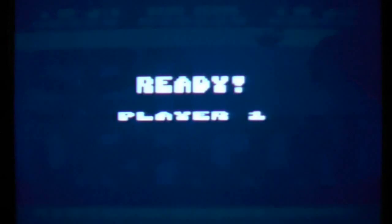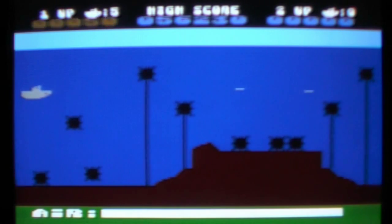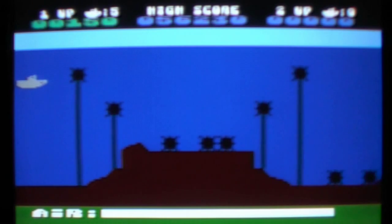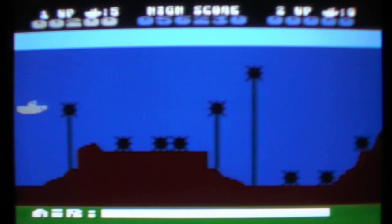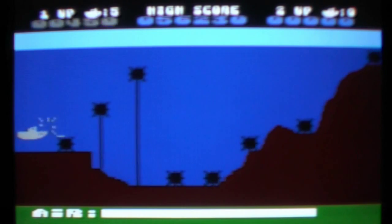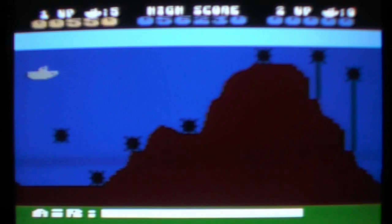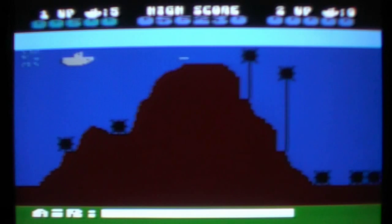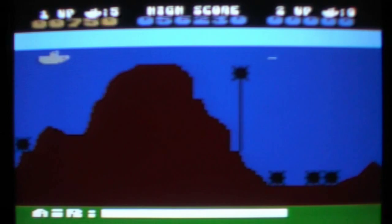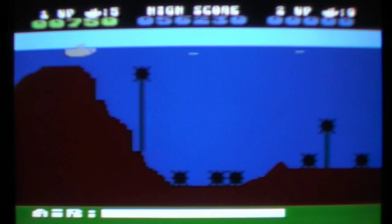OK, back with the Atari version. I can press fire instead of start — that's cool. Yeah, the scrolling is much much jerkier than on the Commodore 64. Also the graphics look, well, let's say different. Also I have to use the spacebar — no wait, the spacebar pauses. So how can I shoot missiles?